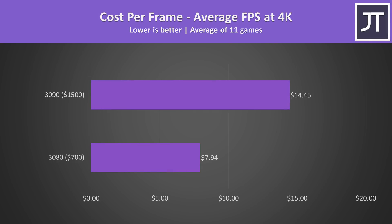In terms of value, the 3080 is the clear winner when considering cost per frame. That's not really a surprise as the 3090 costs more than twice the price of the 3080 while delivering an 18% higher average frame rate in the games covered here.